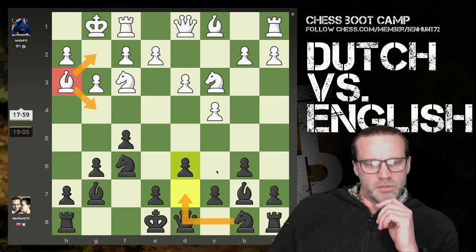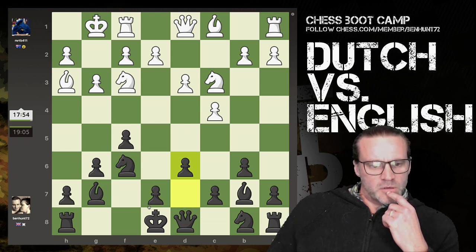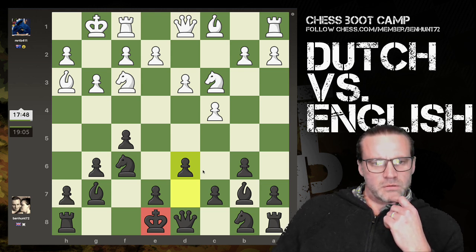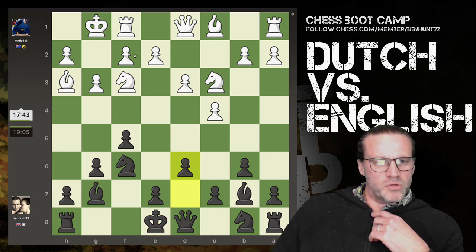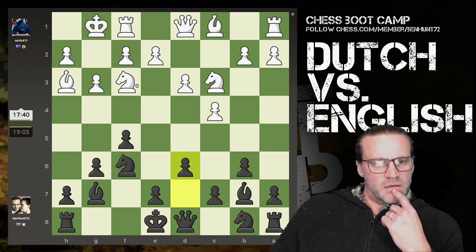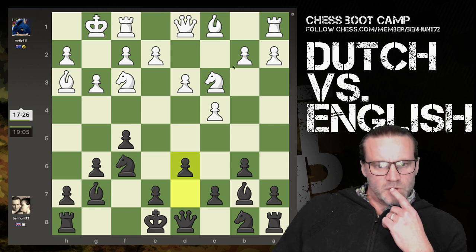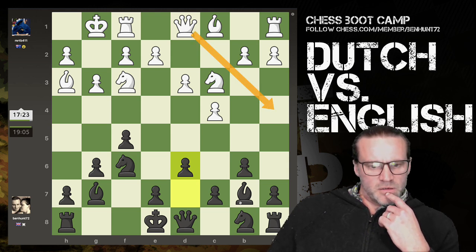I'm going to play knight d7 here, supporting this push. Might also castle first, get my rook on e8. I don't want to capture that knight at this point and just give him an extra pawn and help box his king in. He's not moved his e-pawn yet - if he does, the queen's going to be the only defender of that knight. There's a possibility of queen a4 check - I can deal with that. I think castling makes sense.